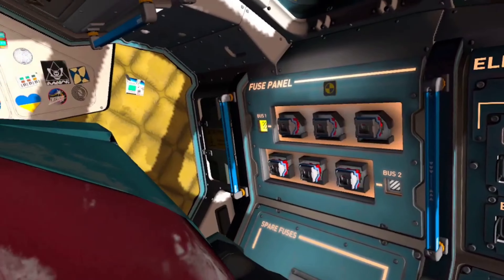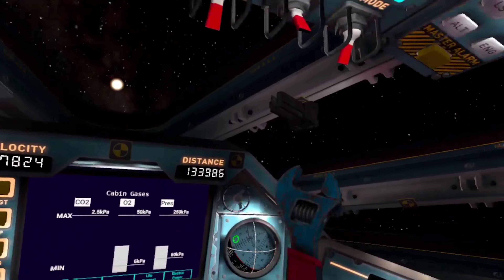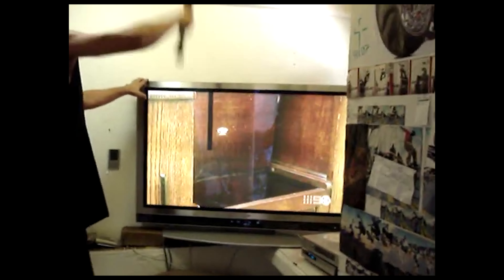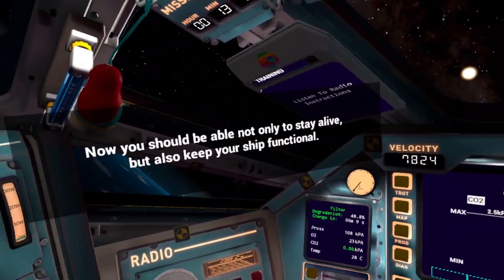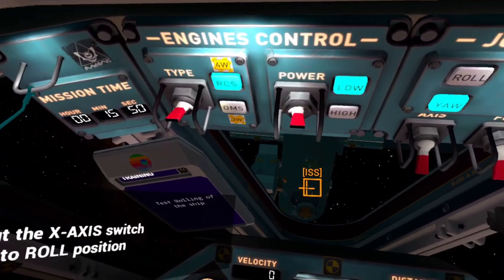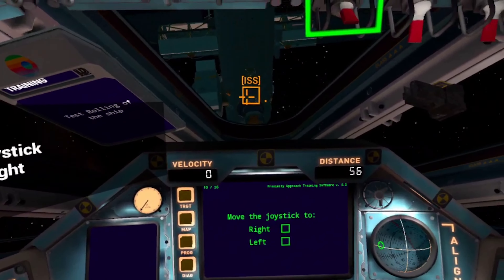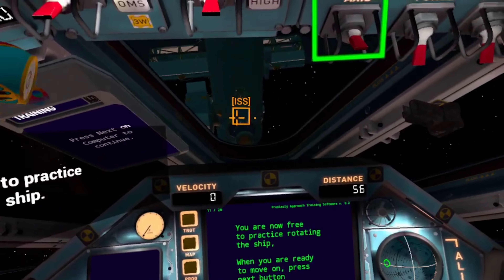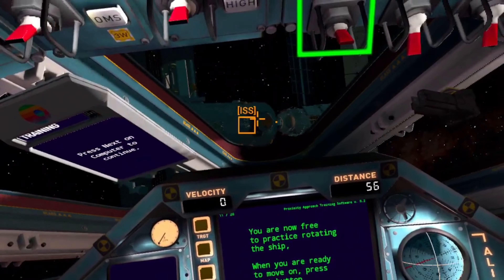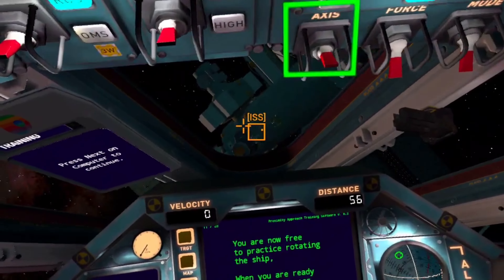Which one's broken? Is it this one? Hello. That's an easy way to fix stuff — just smack the hell out of it. Roll. Send me to space, I'm ready to go. This is cool. You are now free to track the location of the ship. When you are ready to move on, press the next button. Here we go, rolling round. This is quite cool, I like this.